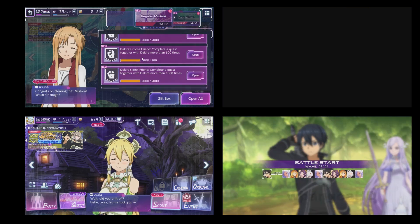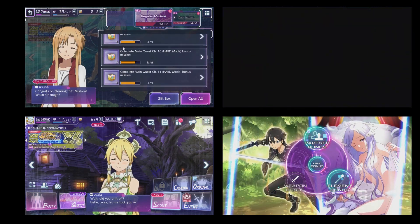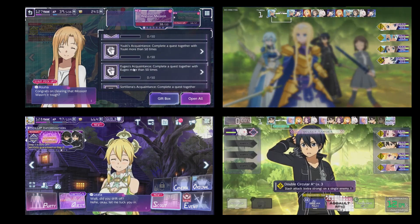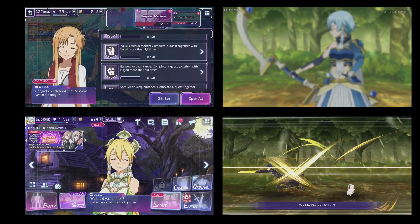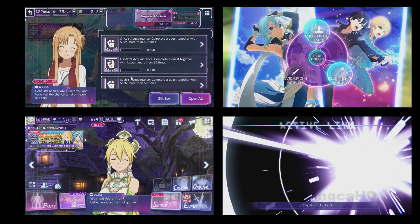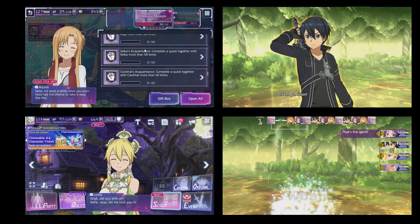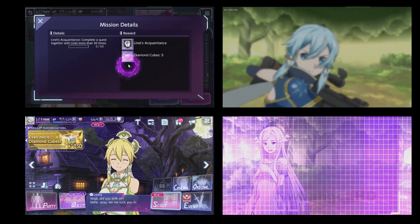They have these new quests here — these are the close friend and best friends system for each and every character in the game. You start off with acquaintance, then become close friends, then best friends, and then something beyond that. Every character, including Sachi, Argo, Silka, and Cardinal, has these quests.